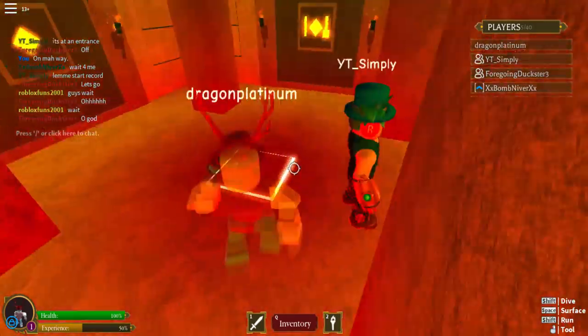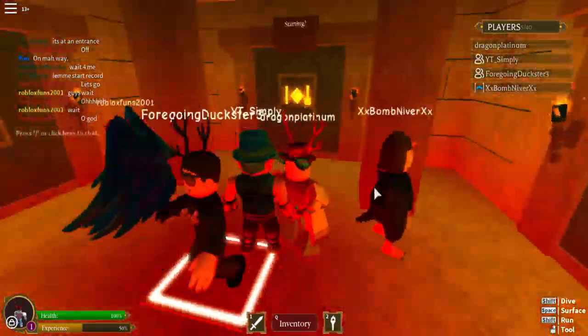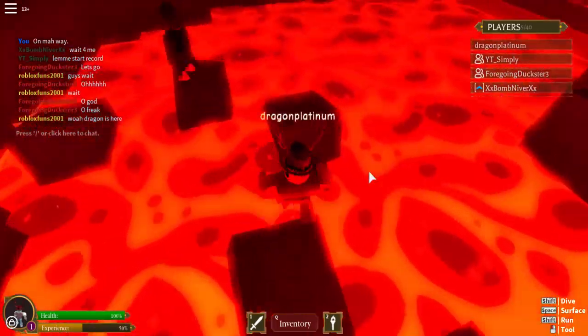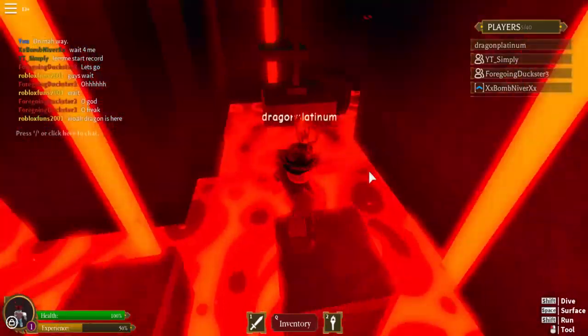Now the second part is that you're going to want to go into the maze. These doors only open during the daytime so you have to wait for that, and the maze is constantly randomly generated so you might not find this as easy as I did. But basically you're looking for this temple-like building in the maze.